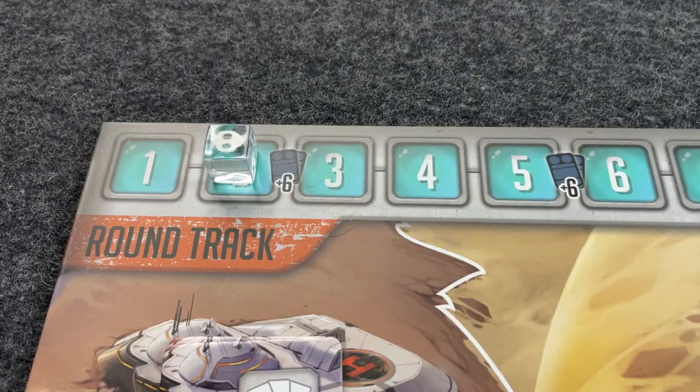Once your turn is over, make sure you move the round tracker because it is now the end of the round. If this is the end of the 10th round, the game is now over and whoever has the most points wins. Otherwise, begin the next round starting again with the principal player. And there you have it — that is how you play each faction in the Defense of Procyon 3.